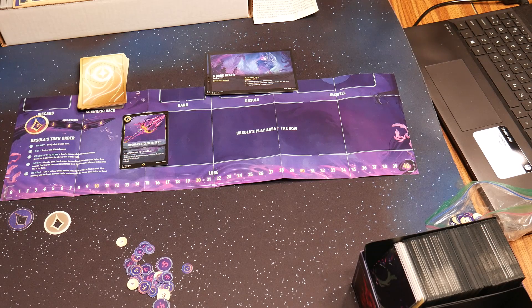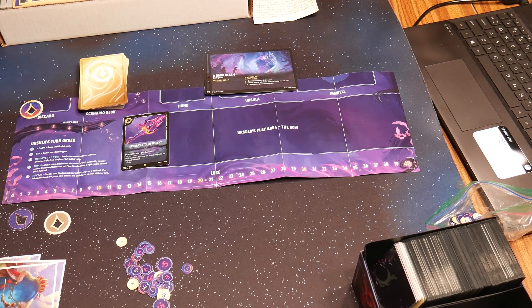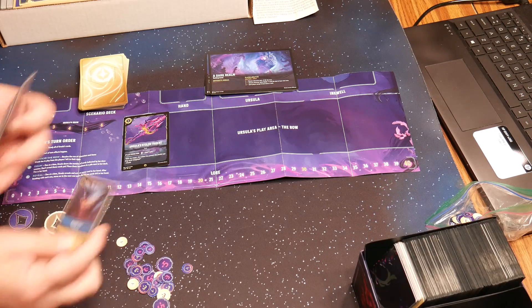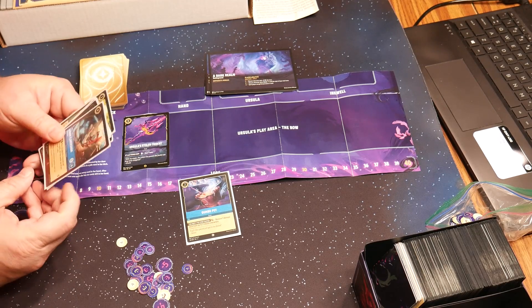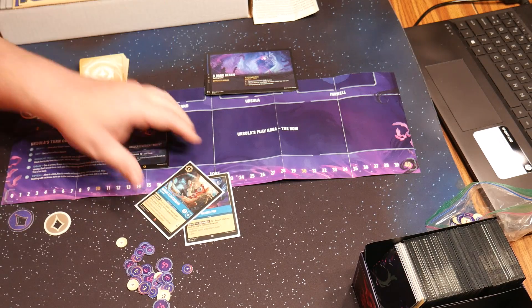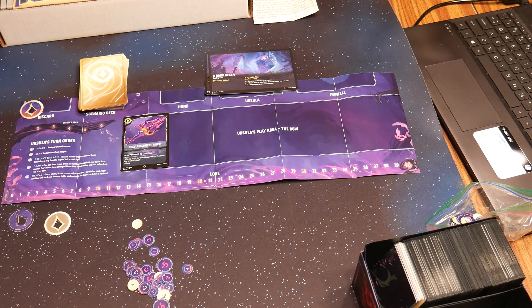When you set up Lorcana to play, you'll have your 60-card deck and you'll draw seven cards. You can do the mulligan where you pick new ones, but I'm not going to do it just to show. Each of these cards has an ability cost — how much ink you have to tap in order to use it — as well as any abilities, names, whether it's a character or an item. Here's a character, and it shows how many lore points you get when you go questing for it, if you're not going to go out and fight.